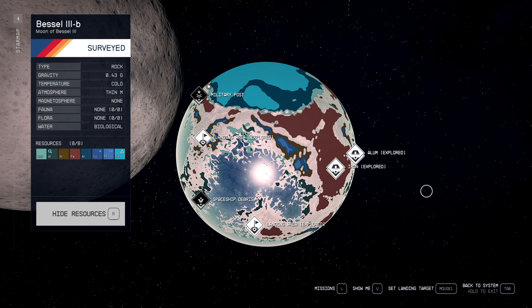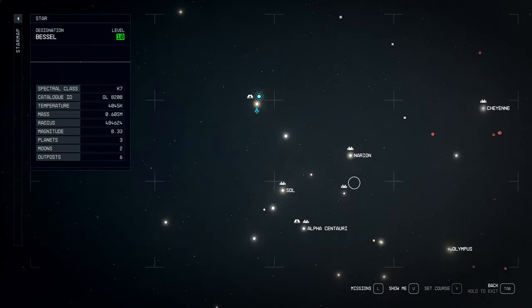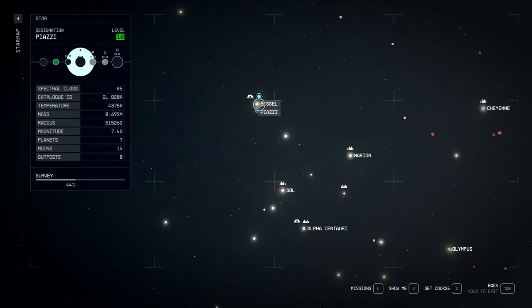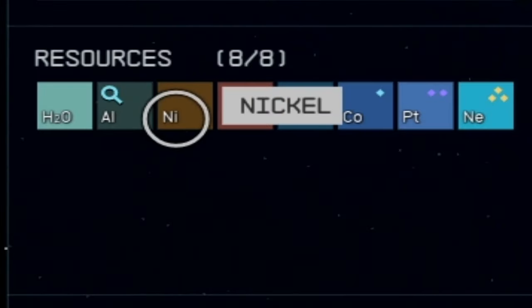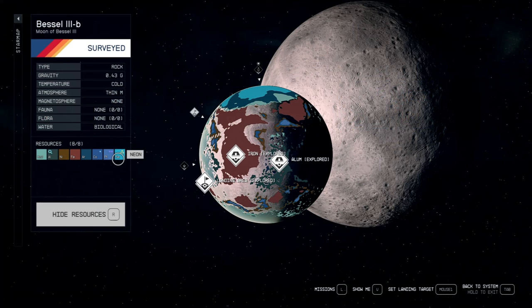There is one place where we're actually going to build our outpost: Bessel 3B, in the Bessel system. Alpha Centauri is down here, Sol's right here, and right here is Bessel. I found this a very long time ago and have been playing around with different outposts here, because it's got so many good materials — aluminum, nickel, iron, and cobalt. This planet doesn't require any building perks, it's not an extreme environment, there's no fauna, no flora, and only occasional ice storms. As long as you build a shelter, you should be fine. Bessel 3B is one of the best places for resources.